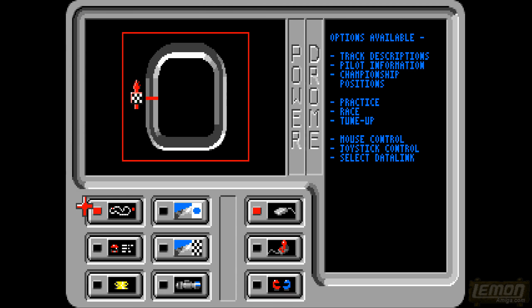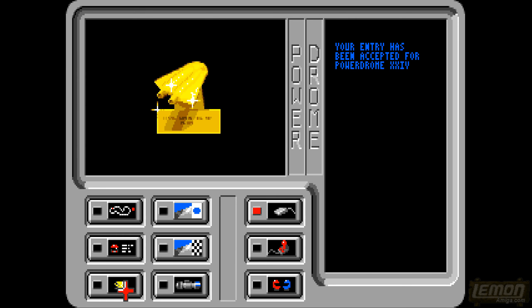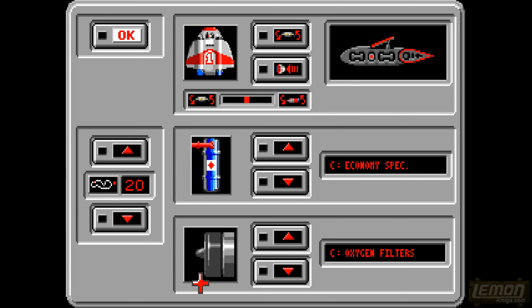The first thing we need to do is enter our name, and it gives us my favourite blank switches. You can see we can choose circuit results, start a new championship, practice race or tune up, and also change between mouse and joystick control, as well as the two player options. Right at the start of the game it's important to tune up your vehicle, and also to enter the PowerDrome — this is PowerDrome 24, my entry — and you can see there are 4 other competitors I'll have to beat in the championship.